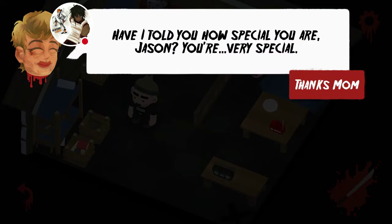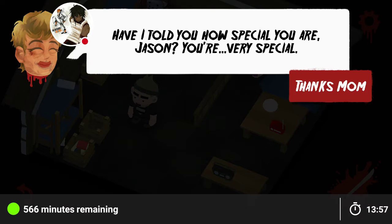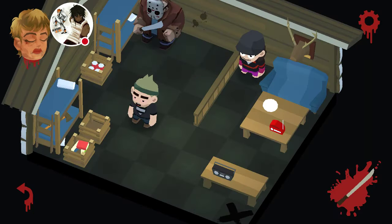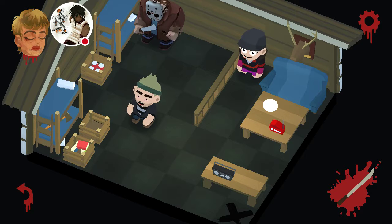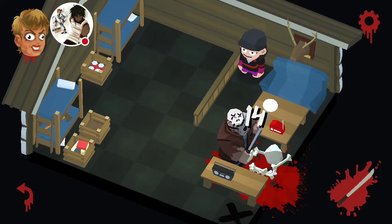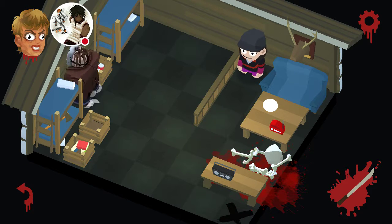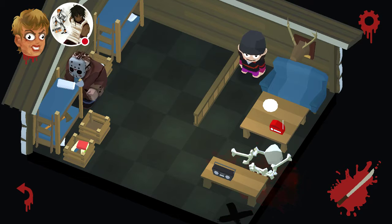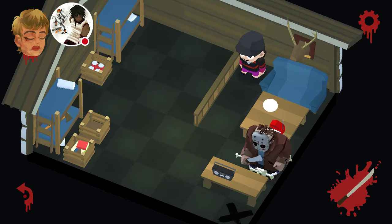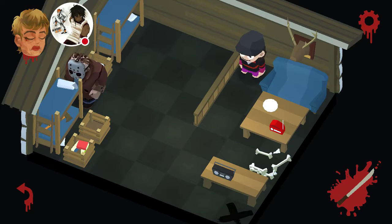I was gonna end the gameplay but I want to see what this looks like. I told you how special you are. I'm trying to see if I can touch the mom's head to see if she does something else. She keeps complimenting me, telling me I'm very special. What's up bro, where you going? Man how could she not see that? Oh yeah, they really made it complicated for your boy. I think I'm stuck — I might have to restart that.